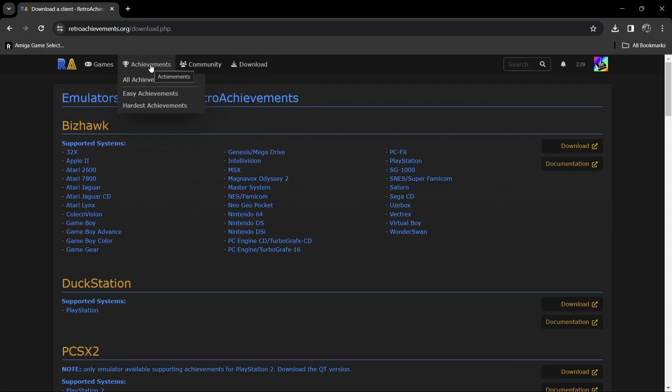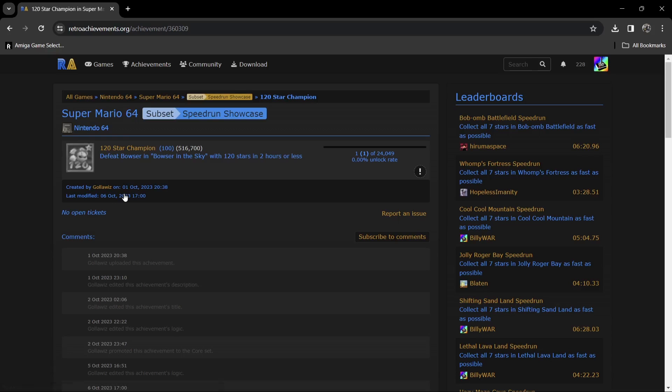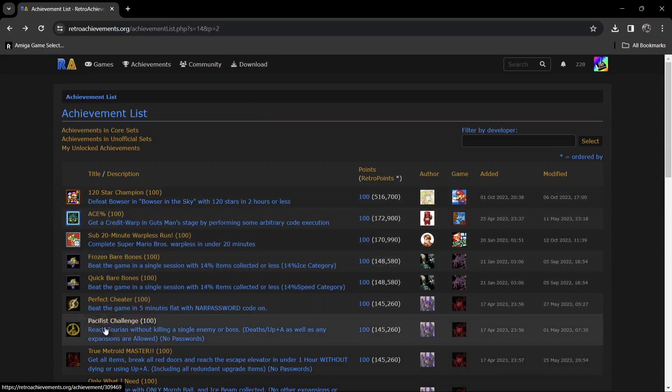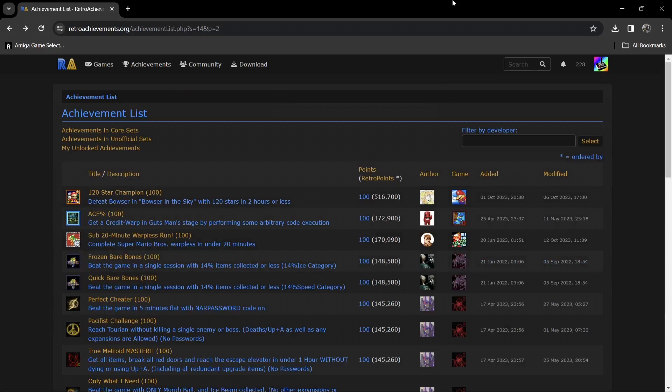If we go to the Achievements section at the top of the RetroAchievements website, let's go to Hardest Achievements. The hardest achievement as of recording this video is defeating Bowser in 'Bowser in the Sky' — that's for Super Mario 64 on Nintendo 64. We also have 'True Metroid Master': get all items, break all red doors, and reach the Escape Elevator. Most popular games are supported by RetroAchievements, though not every game is supported — but that continues to keep updating with new supported games.